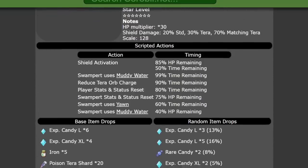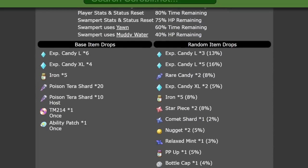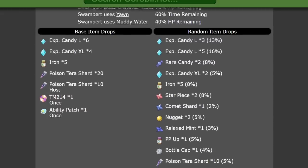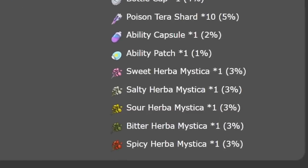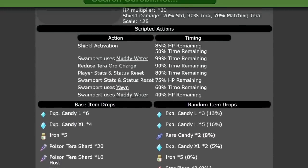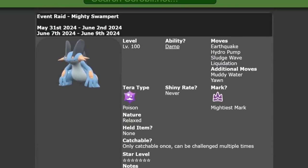It can only be caught once per save file. Item drops, as usual with seven-star Tera Raids, are very good — you'll get a lot of large XL candies, Poison Tera shards, and ability patches. More importantly, Herba Mystica drops are returning with this event, and you'll have a three percent chance of any one Herba Mystica dropping each time you beat Swampert. The second phase returns alongside the Blissey five-star Tera Raid event.